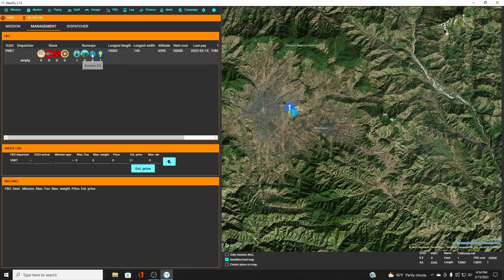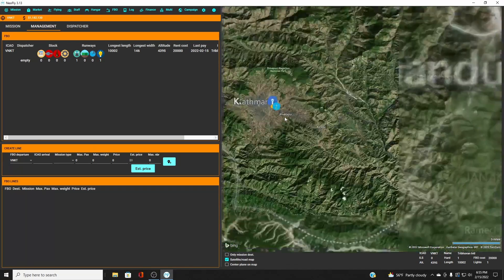These icons give information about the runway: longest length, width, altitude, how much the rent costs, and so forth. Right now we do not have any missions coming out of Kathmandu, so we have to create lines.